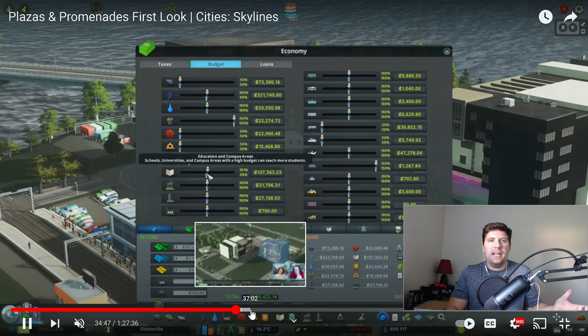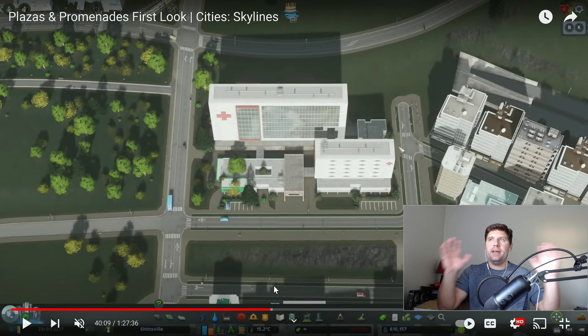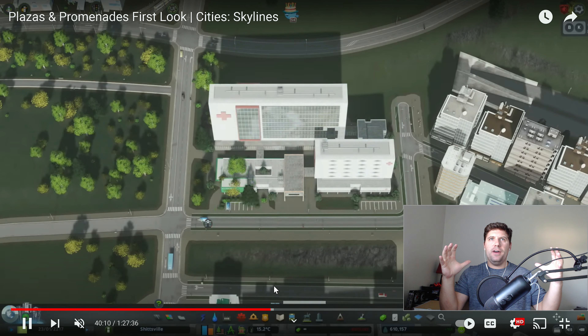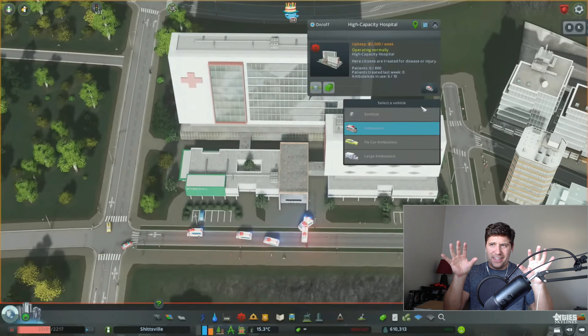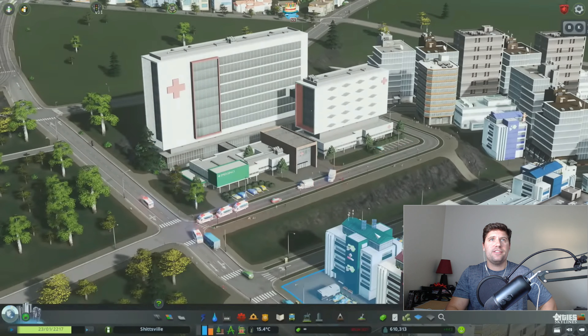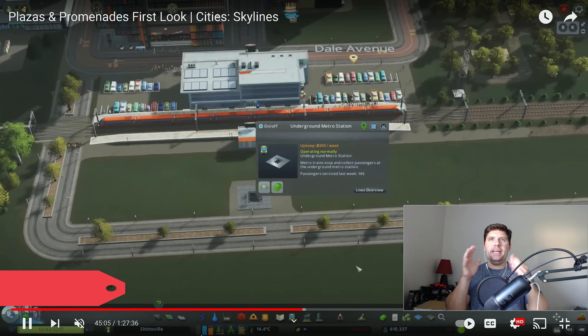Around the 40-minute marker, they place down a brand new hospital that looks amazing. I can't wait until builders like Biffa or Conflict Nerd create a hospital area using all the different hospitals available, including this brand new one. It looks fantastic — you can see there's an emergency room area and other parts of the hospital branching out. It's almost like a small little district. Really awesome stuff from Cities Skylines.